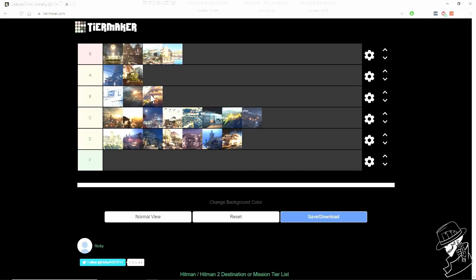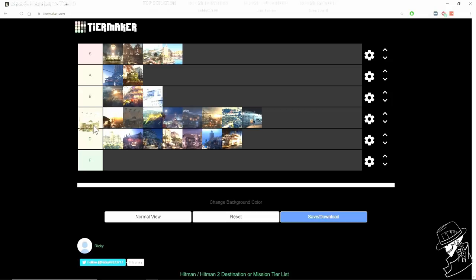So that's my final top five: the Bank, Paris, Miami, Sapienza, Hokkaido. Then B tier: Hawk's Bay, Mumbai, Patient Zero Hokkaido. C tier: Landslide, Marrakesh, Santa Fortuna, Nighttime Marrakesh, Isle of Sgàil, Hantu Port sniper assassin, The Vector, and the Final Test. D tier covers everything that was bad — Himmelstein, The Icon, Bangkok, Colorado, and The Source.